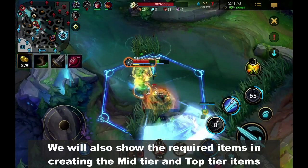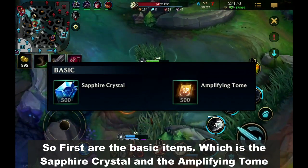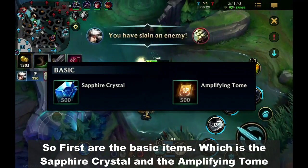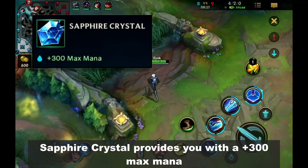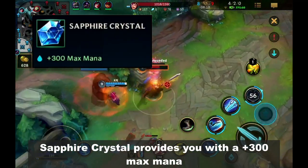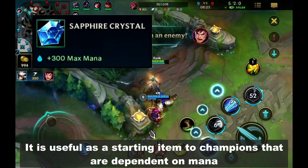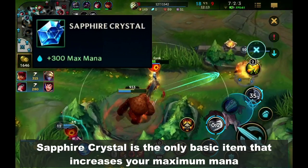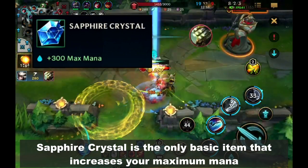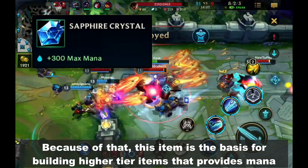We will also show the required items in creating the mid tier and top tier items. First are the basic items. The Sapphire Crystal provides you with plus 300 max mana. It's useful as a starting item for champions that are dependent on mana in the beginning of the game. Sapphire Crystal is the only basic item that increases your maximum mana, making it the basis for building higher tier items that provide mana.